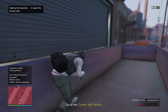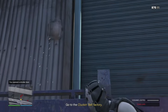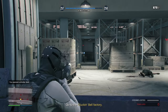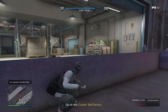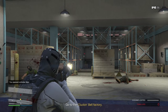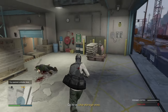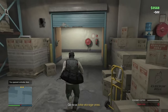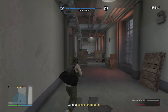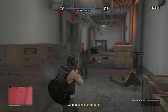Go to the Clucking Bell factory and take out the box right over here — say hello to my little friend and take these NPCs out. On the wall you'll see a power box — shoot it and we are in business. Get in there and go to the storage area. Get your body armor on, take your time — this is solo on hard difficulty and the weapons here are really good.